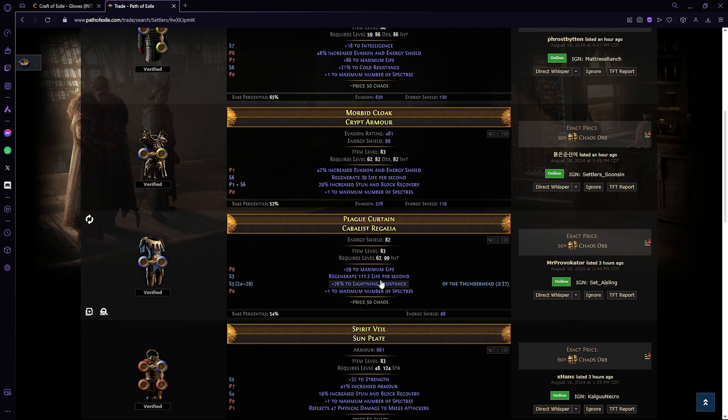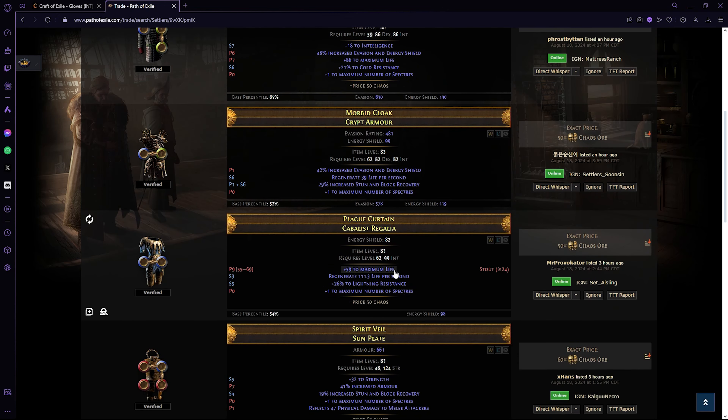To search for the base, you want to find a plus one maximum number of spectres chest piece that's non-unique, and make sure it doesn't have stats like flat armor or flat evasion, as you can't bench craft these mods. If you want to be careful, also exclude stun and block recovery to remove all hybrid affixes from the pool. A good base for recombinating has plus one spectre, max life — which can roll on Twilight Regalia — and you can bench craft evasion/energy shield on it, giving a total prefix pool of five. Avoid bases where the plus one spectre is a hybrid with stun and block recovery, as that mod cannot go on Twilight Regalia.